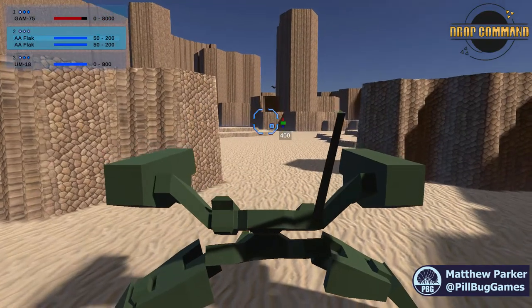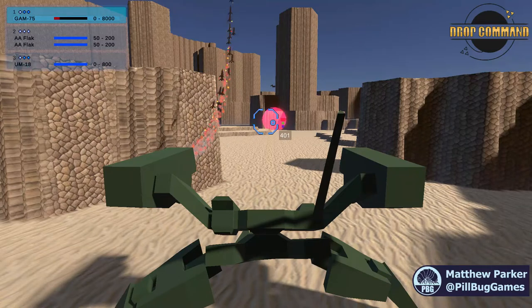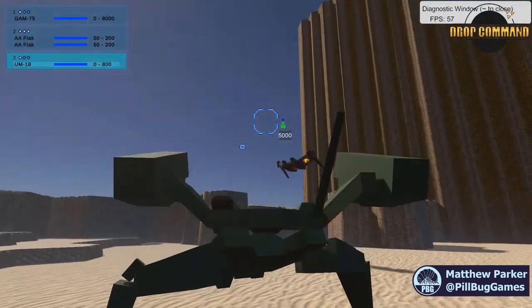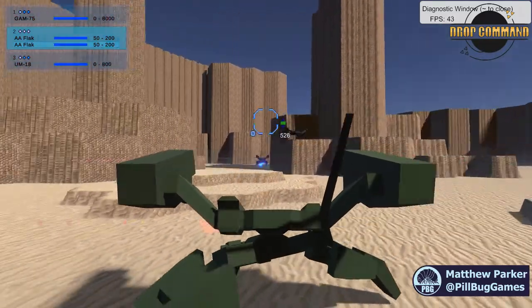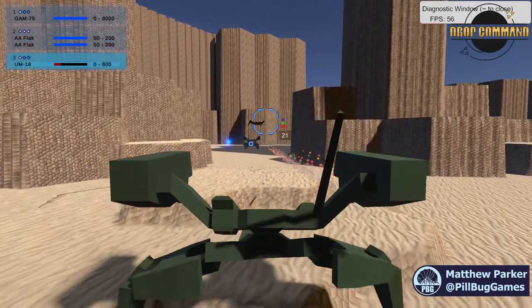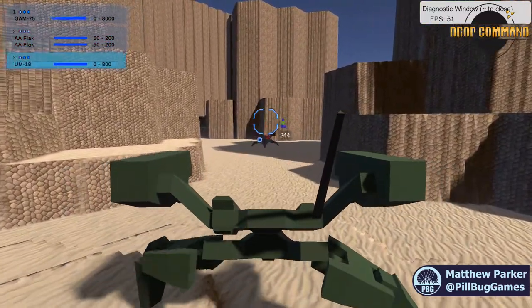This month I also worked on coding up automatic weapon groups. This means you can take whatever loadout you want into combat, and some sensible weapon groupings will be chosen automatically if you haven't set them up yourself. This should help new players get acclimatized to the game without worrying too much about setting up weapon groupings, and it should let seasoned veterans jump right into the fray without breaking stride. As the core combat loop of Drop Command becomes further developed, I'll need to revisit this, especially once there are more weapon types and more variety in playstyles.